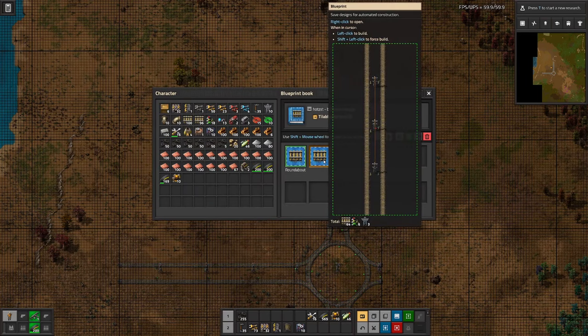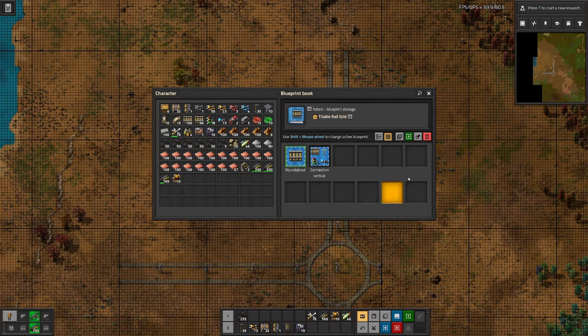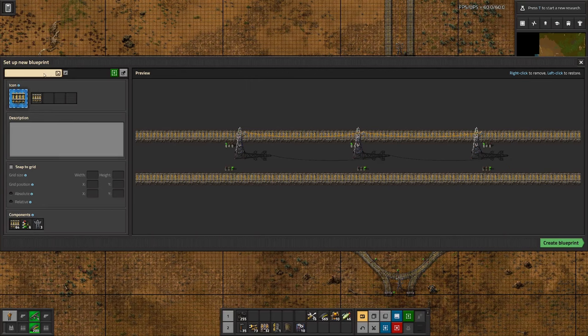Let's put that also in the book, add the signals here as well, and name that 'connection vertical.' Then let's do the same thing for this one — that would then be 'connection horizontal,' also with the signals in there. Snap to grid: 32, offset 12, 12 minus...